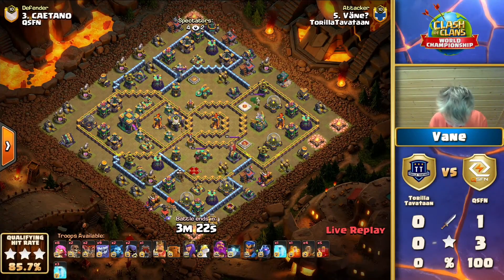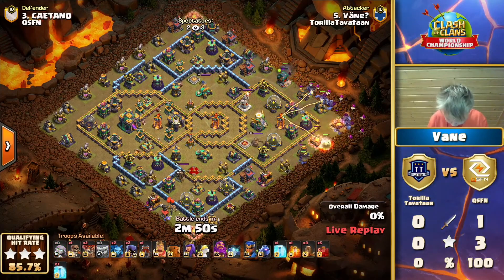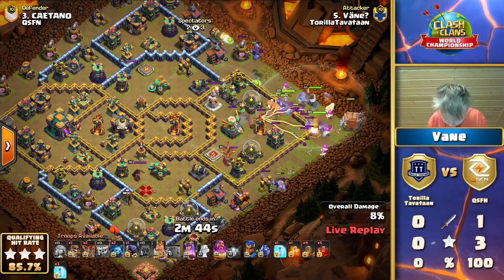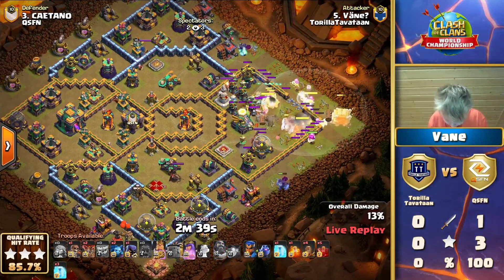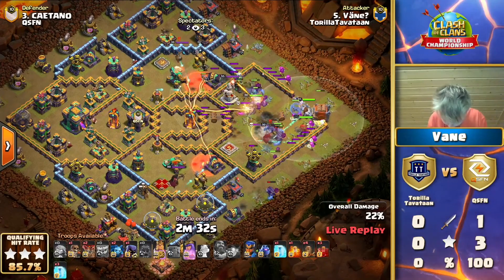Now Thora Tavatan with Vain coming in - let's go see some super archers! He did not get the memo that this is not part of the meta. Wait - with yetis? We've got a mass yeti and super archer attack. I just actually saw this recently and did not think anyone else was going to do this in a competitive war. There are 20 yetis in this army composition.